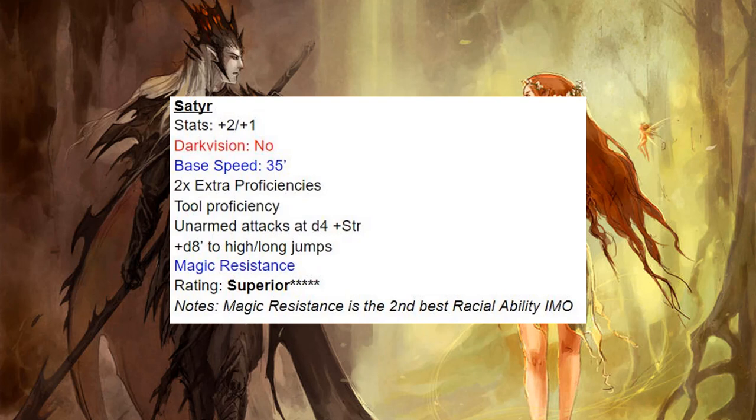Next we have the Satyr, and the Satyr is one of the standout races in 5th Edition because of the high base speed and magic resistance. They get some other stuff too, but magic resistance is the thing. To get magic resistance at the racial level — I shouldn't have to gush about this too much, everybody knows how great that is. So Satyrs get a rating of superior.